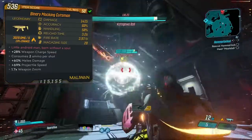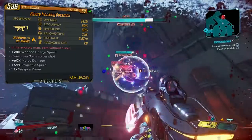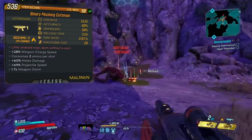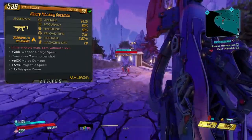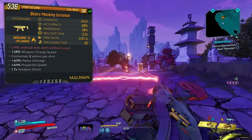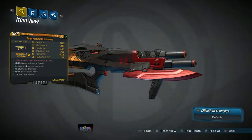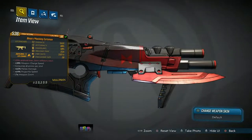The variant I got is called Binary Mocking Cutsman. The version I have is fire — I do know this gun can come in other elements as well. You probably want to get it in fire and shock at the very least. Damage on mine is 1,415; accuracy 60%; handling 58%; reload time 3.2 seconds; fire rate 3.97 per second; mag size 20. The red text says 'Little android man born without a soul' — a reference to the song 'Cutsman' by Horse the Band. Bonus stats include 28% weapon charge speed, consumes 2 ammo per shot, 60% melee damage, 69% projectile speed, and 1.7 weapon zoom.